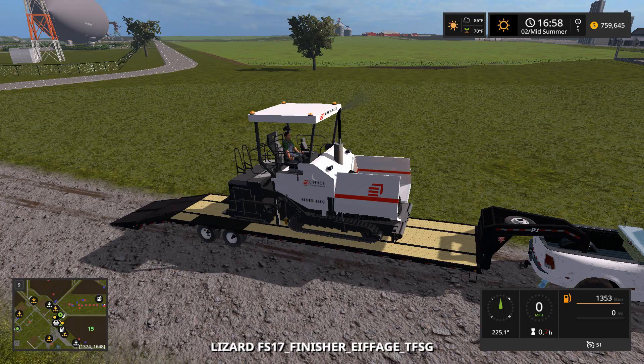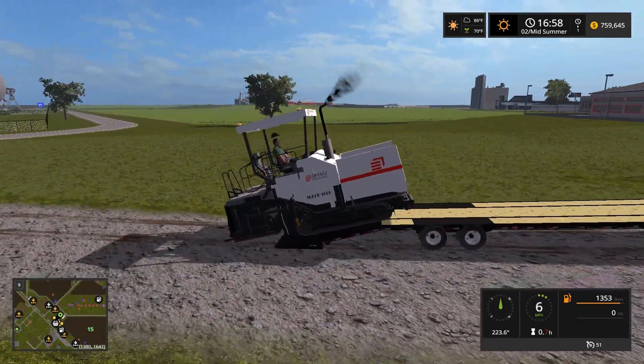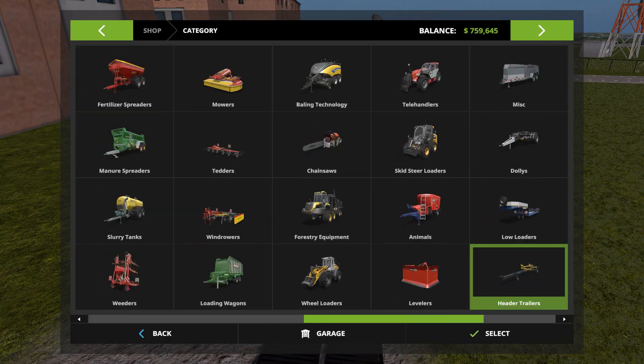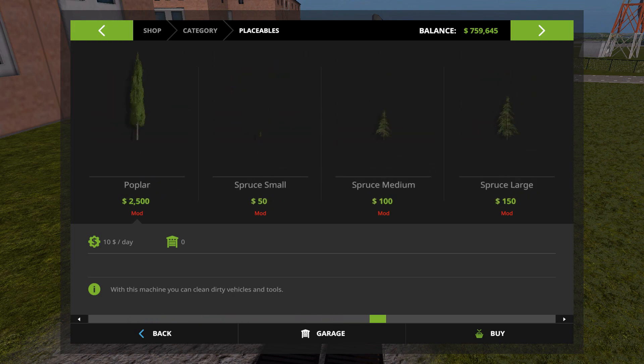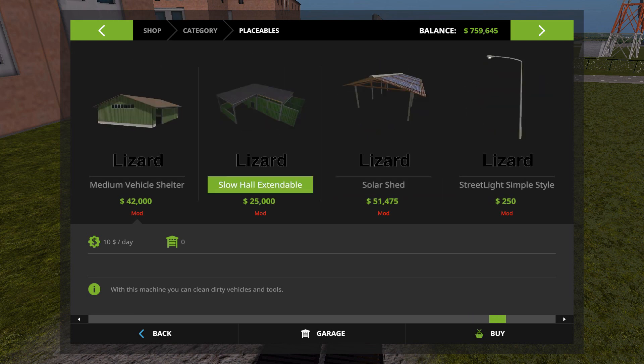We're going to get this out, and we're going to be doing concrete for most of it. But I want to get the shops placed first. Come on in here. We're going to be placing at least two, so it'll work out for us.